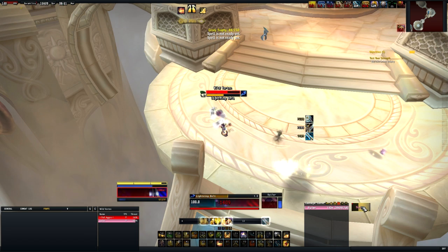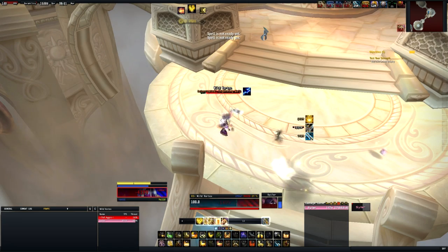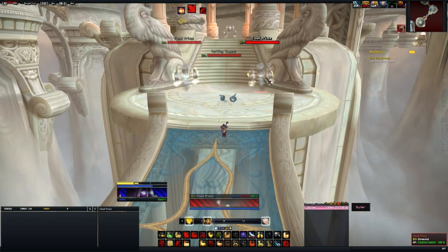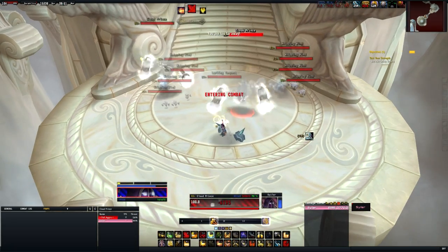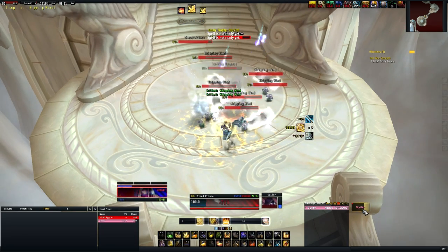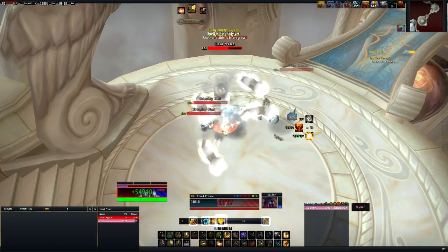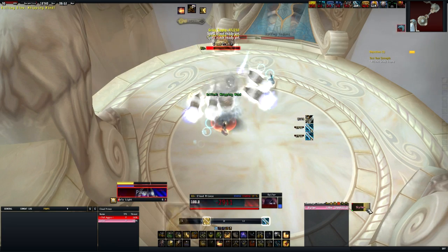On that pack I accidentally popped Lay on Hands — I didn't really need it. If anything I would have popped burst instead. Lay on Hands is much more beneficial later on, especially in the next pack which is probably the hardest. You've got two cloud princes so there's heavy damage from them, plus all the little adds they spawn as well — so a lot of things are going to be punching you in the face. I pull them back just past the lurking tempest to make sure he's not casting at me. Make sure you use your Holy Lights to heal yourself as much as possible and use Word of Glory pretty much off cooldown.